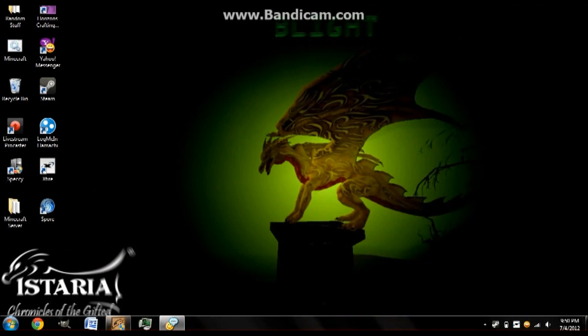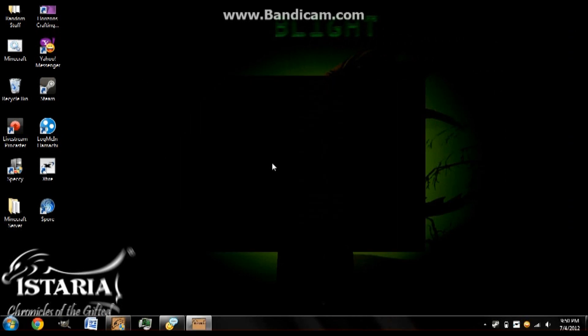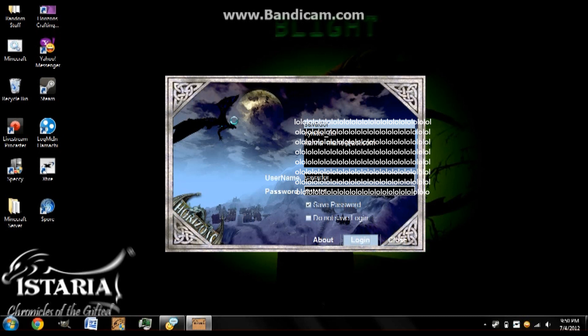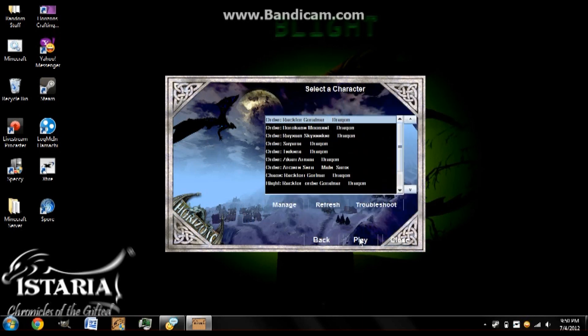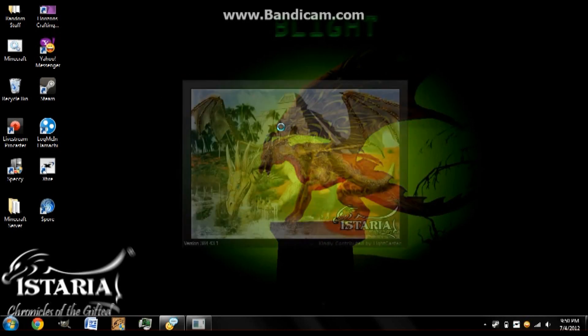And that's it, really. Just open up your Istaria and log right in, and you should look like an adult. Let me just show you what it looks like. I have a different launcher because I downloaded a skin for it — that's not really hard to do. Let's see, Zaccari, there he is. Should have patched, but anyway, hopefully this logs in quickly.